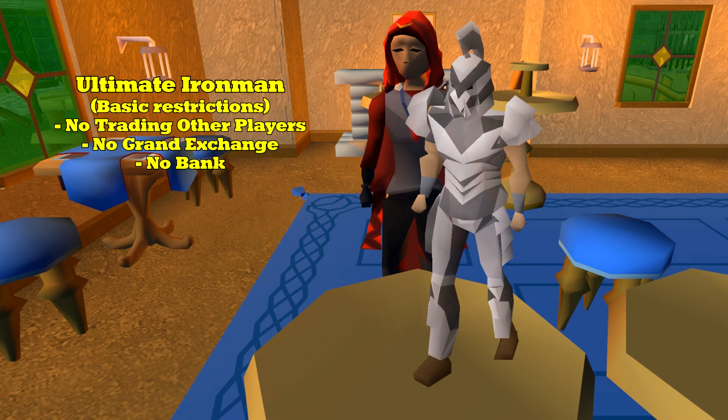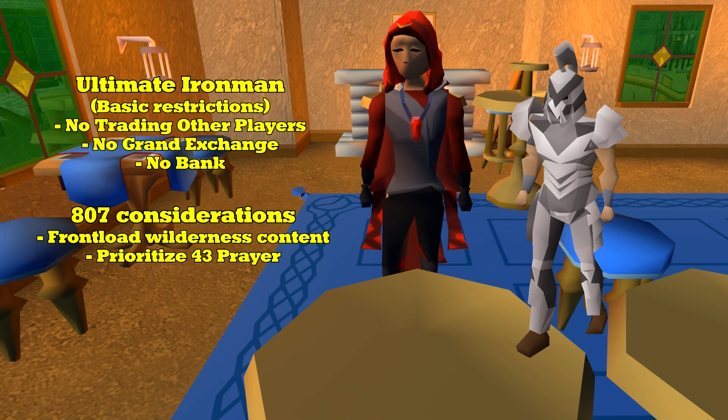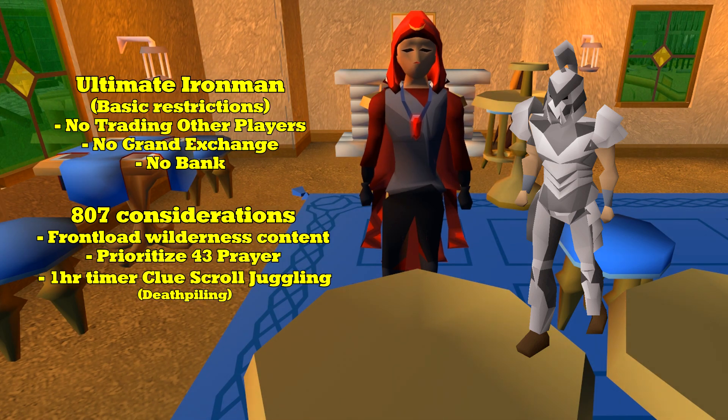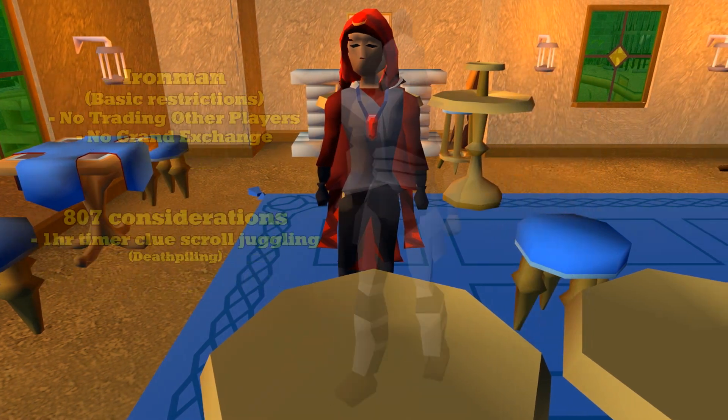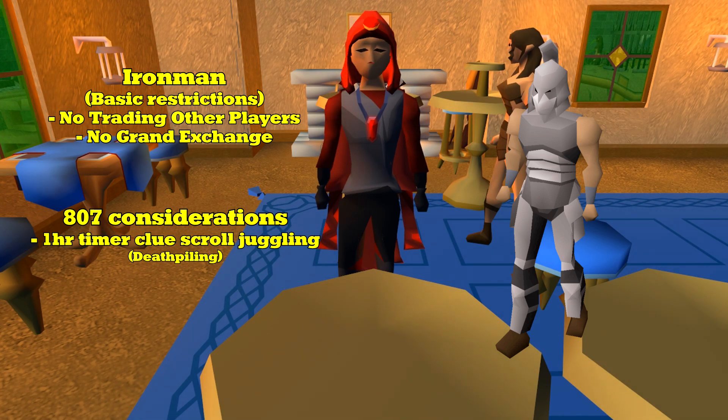For example, if you choose to become an Ultimate Iron Man, you may want to consider doing Wilderness content before everything else, so you can reduce the number of death-piling activities you'll have to do in the future. You'll also be eligible to do Clue Scroll Juggling — as featured in the Inquisitor series — completing a clue scroll by obtaining additional clues of the same tier. Normal Iron Men can also juggle clues with the 1-hour timer using a different death-piling method.